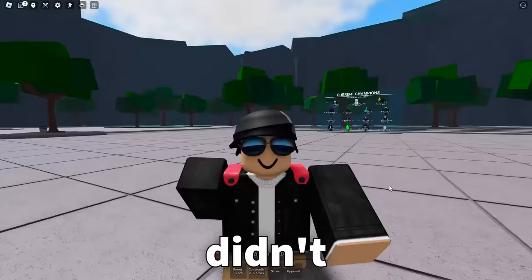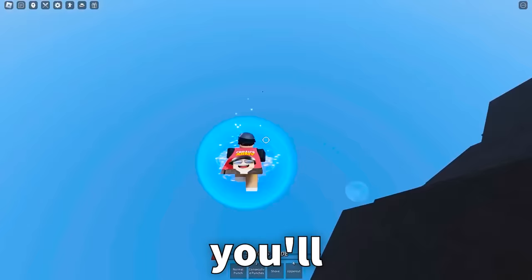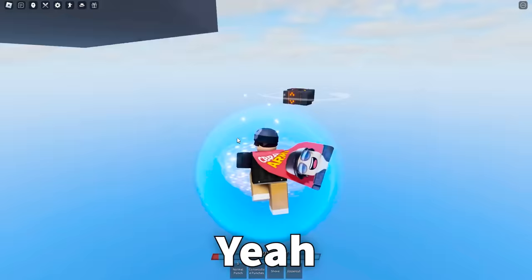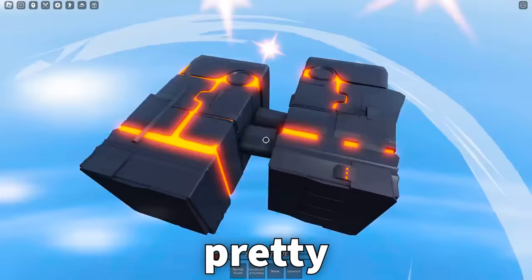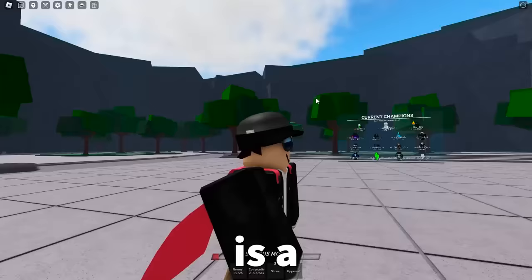Moving on to our third item, this is something that the developers actually didn't mean to add to the game. If you fly above the map and come over here, you'll begin to see something. Coming down to it, you can see that it's Genos Arms — literally his arms are just chilling out here, along with some kind of wind particle effect. Let me know in the comments why you think these are here.